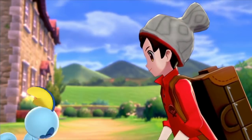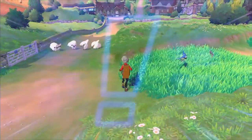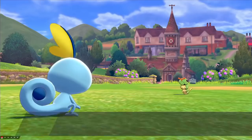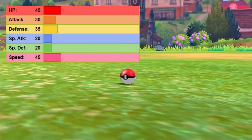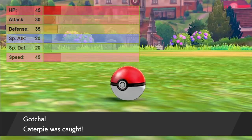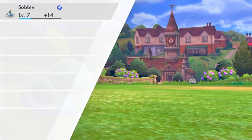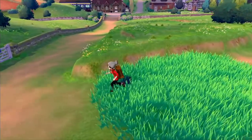I did have to select Sobble as my starter so Hop would be using Scorbunny, and then headed out to Route 1 to start my journey properly. In the grass there, we come across Caterpie who will be the first member of our team. A base stat total of 195 makes Caterpie the 7th weakest Pokémon in existence and yet we'll still have 2 weaker team members. One Pokéball is enough to secure Caterpie and that's the last we'll be seeing of Sobble — from now on we'll only be using first stage bug types.